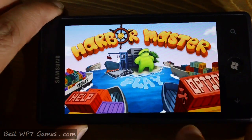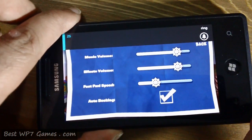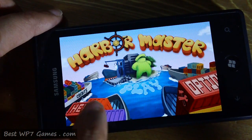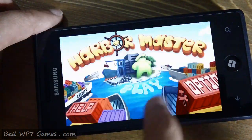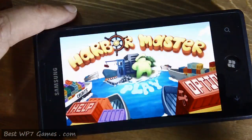This is the main interface for the game. Going into options, you can control the music, sound effects, and the auto dock feature. Going into help will tell you how to play the game. You basically just draw a path from the boats into the harbor, and there are also some credits about the developers in there as well.